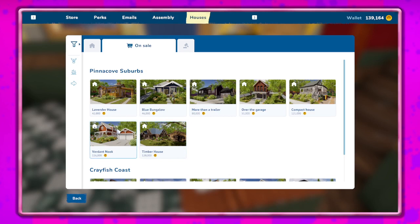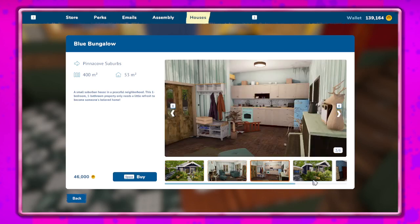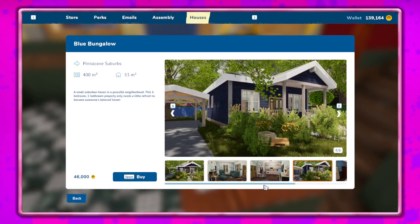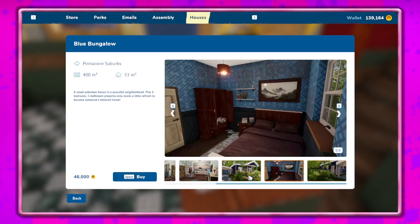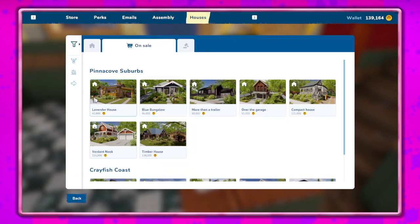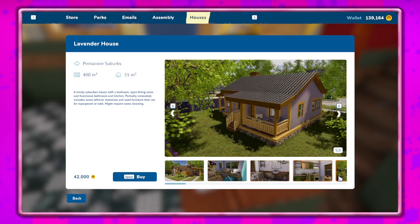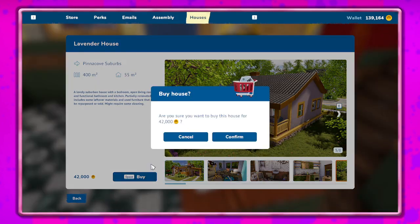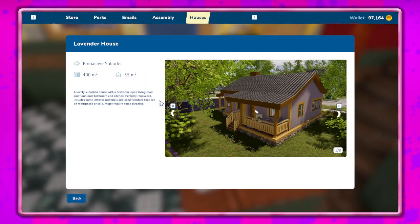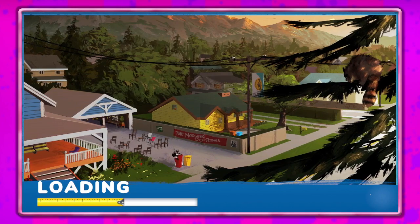I don't want to go too crazy, so let's see what this one looks like. That doesn't look too bad. Although because of the name, I kind of want to do this one — let's do the Lavender House! You know me, I'm going to keep the lavender and may add some pink. Let's go ahead and buy that. Awesome, buying our first house!